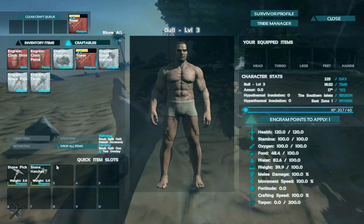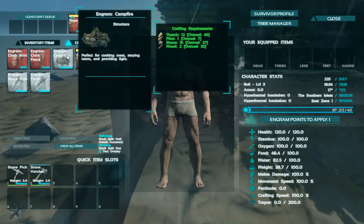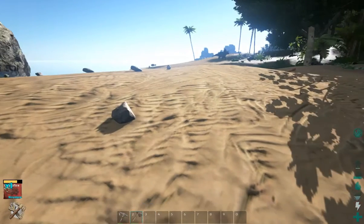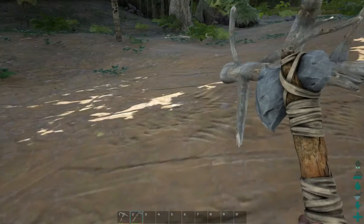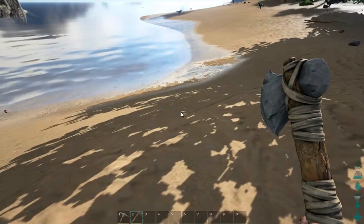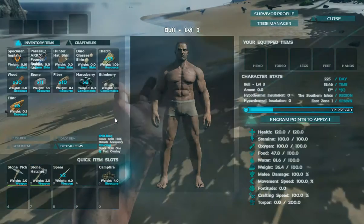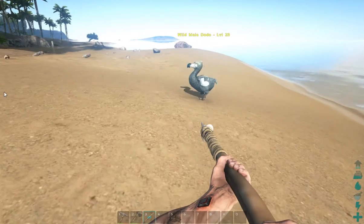I'm going to make two spears, and I have enough left over to make a campfire. I'll throw the spear and the campfire down into my hotbar. Food is okay-ish because I ate a lot of berries, but we're going to need to do something about that. So let's go find a dodo.